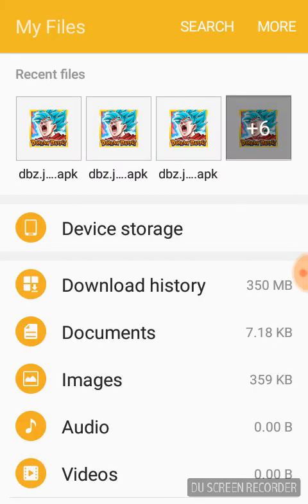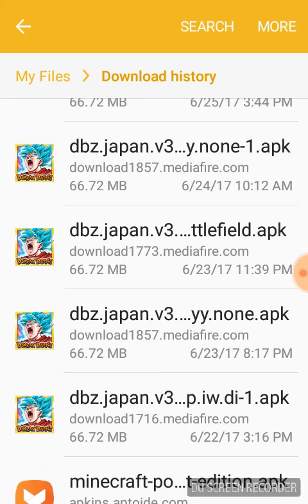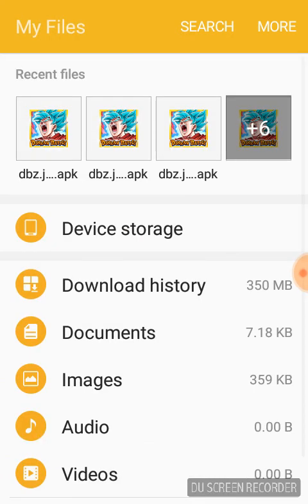See, this is my files. I go to Download History and I have a lot saved there. There's the Battlefield one and my Instant Win — the one from 6-22-17 at the bottom is my Instant Win. So if I want to use Instant Win, I just press that one.